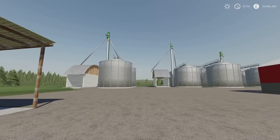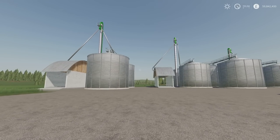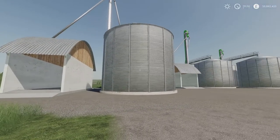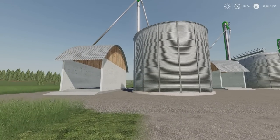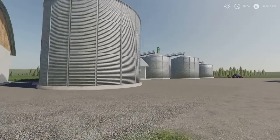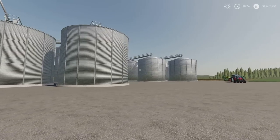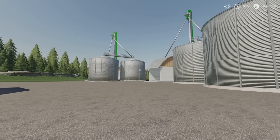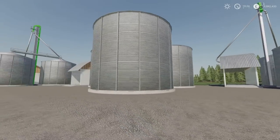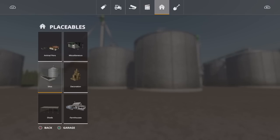Next we have the multi fruit silo pack by Namog Mod. Five slots each and 3.96 megabytes download. We've got a small, medium, and large multi fruit silo. The small is 300,000 litre capacity, the medium is 600,000 litres, and the largest is 1 million litres per fruit type. You'll find these under placeables and silos. The small one is 80,000 to buy, the medium is 130,000, and the big one is 180,000 for a million litres.